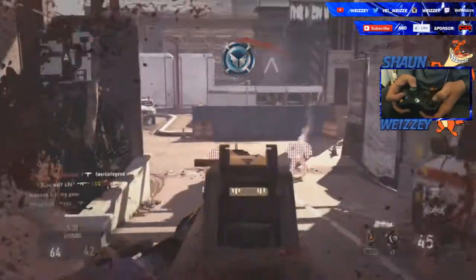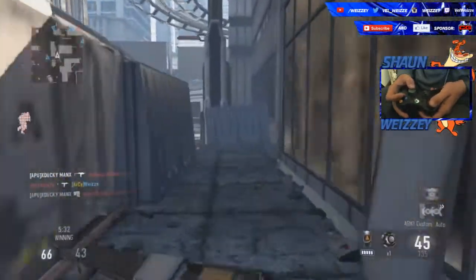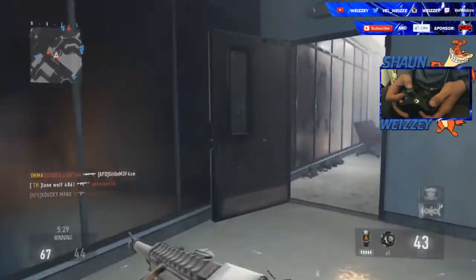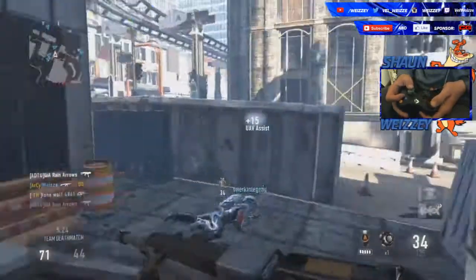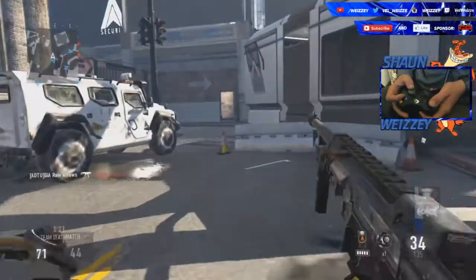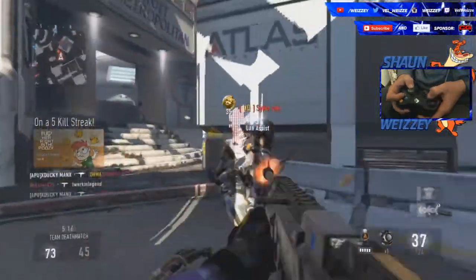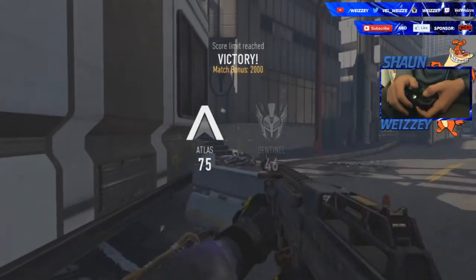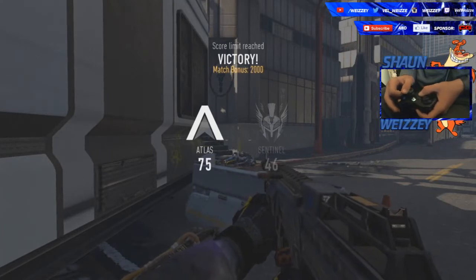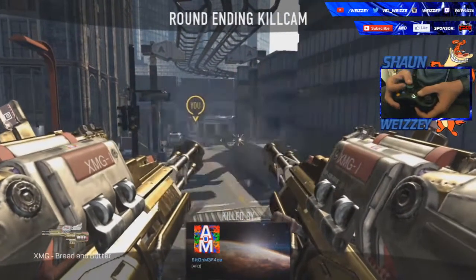Back to the hand cramps — that's going to happen when you first start, because your fingers aren't used to being in that position. They can bend that way, but they haven't been there before, and that's what causes the cramping. You will get used to it — trust me. It'll benefit your game a lot: your reaction time will get better, you'll be able to jump shot quicker, especially in Advanced Warfare. Having claw grip is a massive advantage.